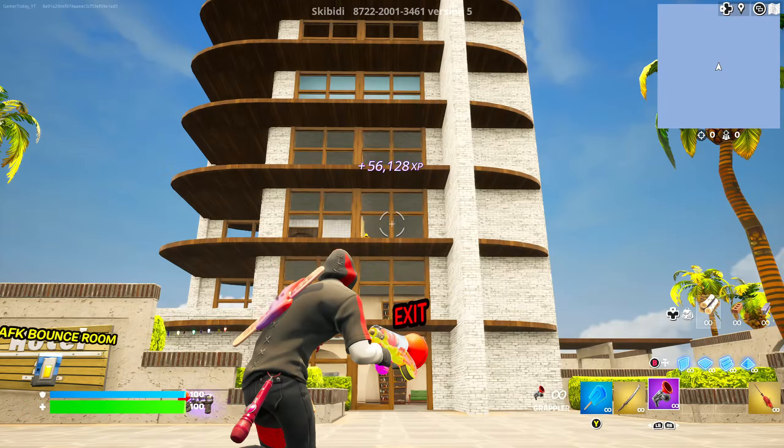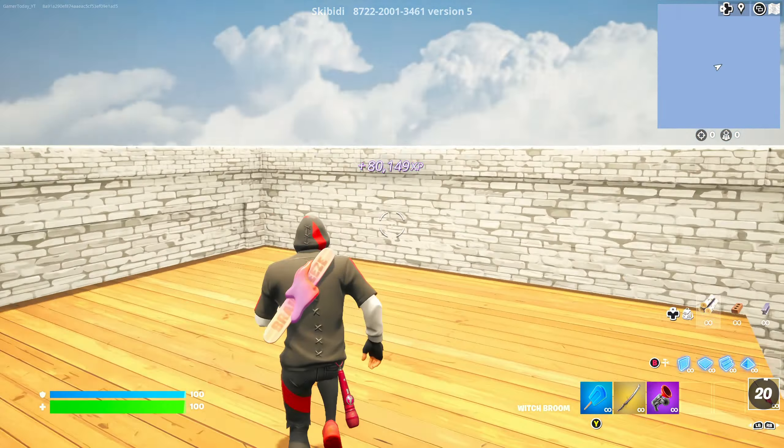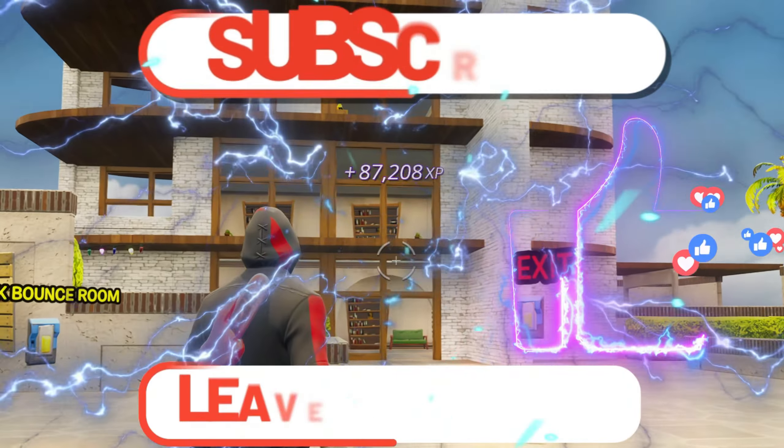Now you're getting some real XP. There's only two more buttons to press, but they're good ones. Now use that broomstick to get to the very top of the motel, and in the top right-hand corner there's another button. Press that one. Look at the XP you're getting.